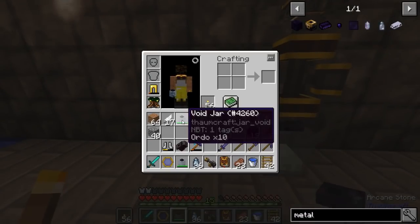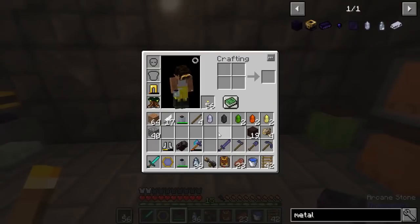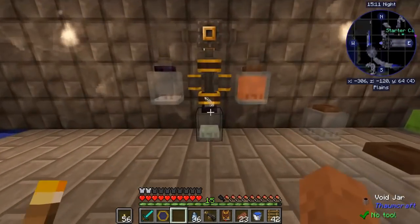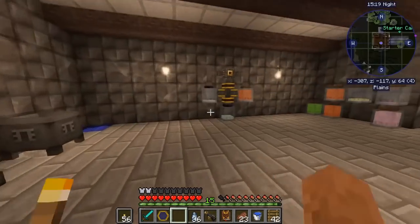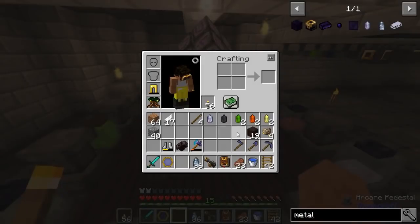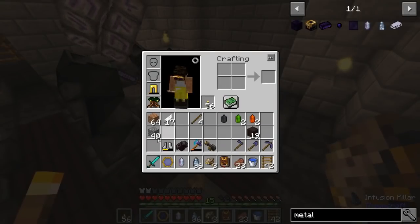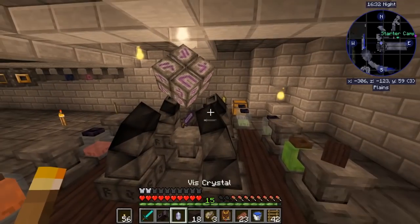Let's break it all down. I'm going to grab the potentia. Start breaking down, and we'll take a look - we've got ordo coming up. We got nine, we got ten. All right, so we've got ten. I can now condense this and put it in this jar because this is going to be our jar for ordo. Now when I pick it up and place it, it will only pull the ordo.